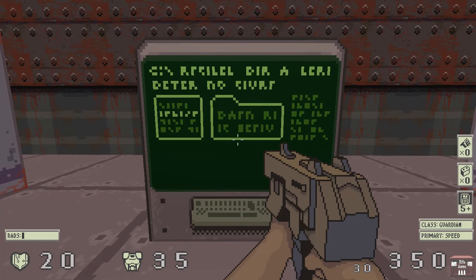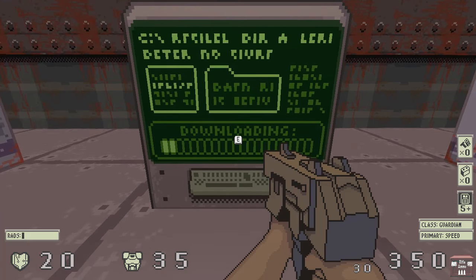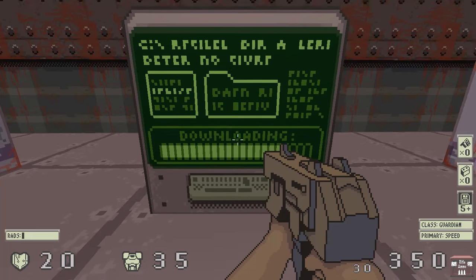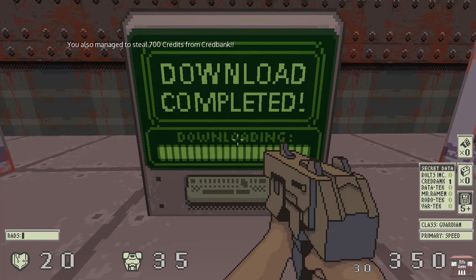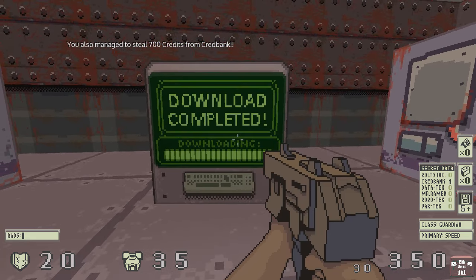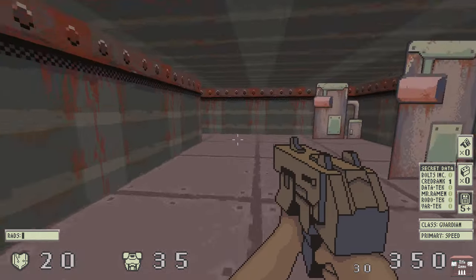I'm going to try to do a successful data hack, because there's something new here. Now that I did the prompts and pop-ups for accepting a mission, I realized I can do multi-choice menus. Any kind of UI is more tedious than you think it's going to be, but it was totally worth it. So now you can choose which particular robo company you want to hack in the data hack terminals. The other type of hacking terminals that unlock a door don't have a choice, because you're just unlocking a door. I got one disk of CredBank data and 700 credits.